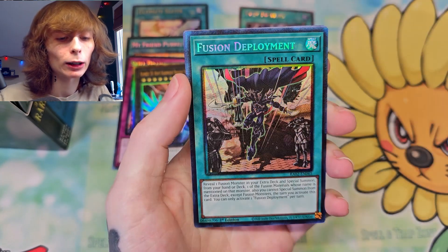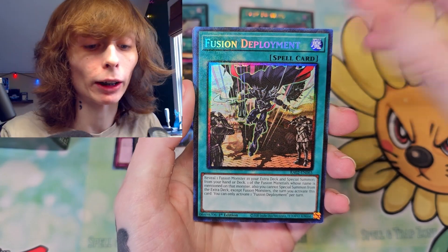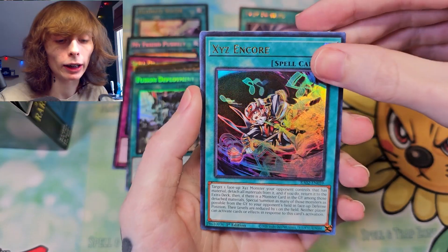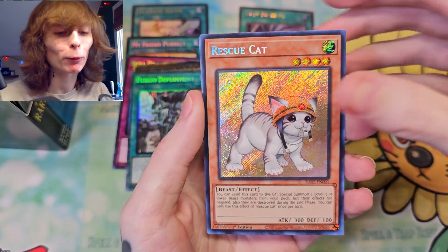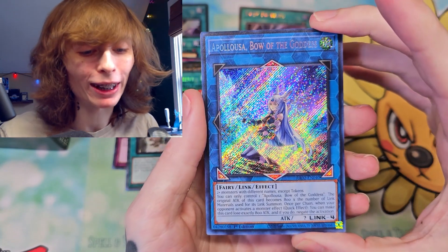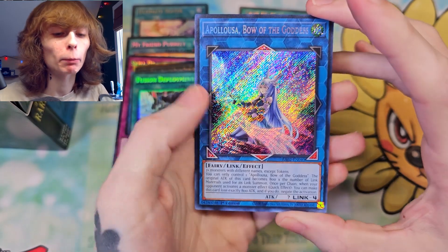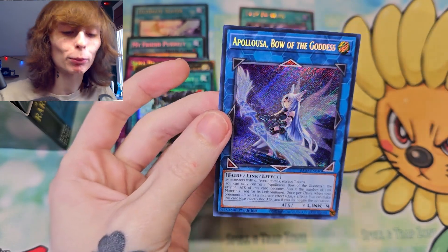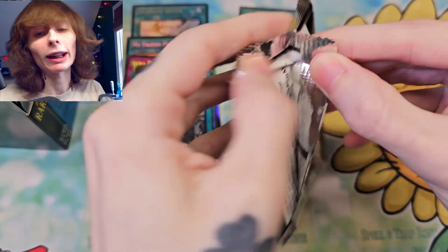Exosister Packs — that needed another print, honestly, really did. Number 60. Fusion Deployment — another Collector Rare. Very good if you play any Fusion Deck; I use it in Gate Guardian Deck, very good for them. Rescue Cat as a Secret Rare — I will take it, I'm happy with high rarity Rescue Cats. And Appaloosa, Bow of the Goddess — fantastic reprint. She's probably gonna get banned soon, honestly, with how they did Barone: they printed it, you can have this, and then they banned it. Probably gonna happen to Appaloosa also, but in the meantime, beautiful art.